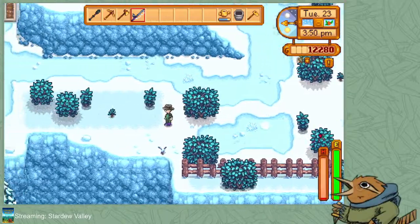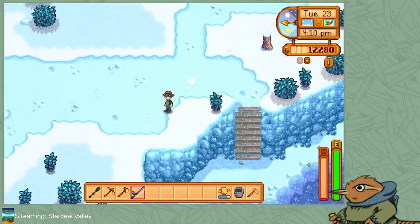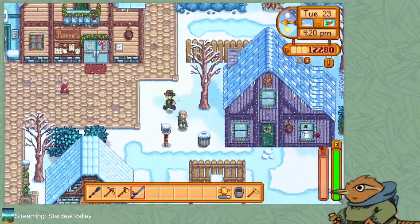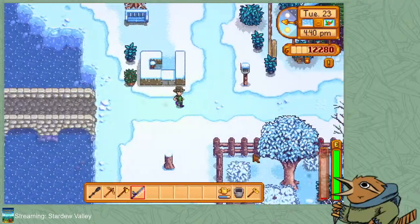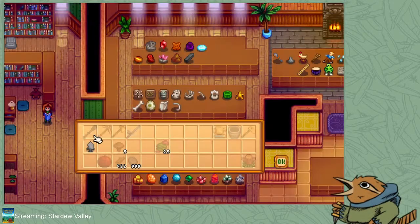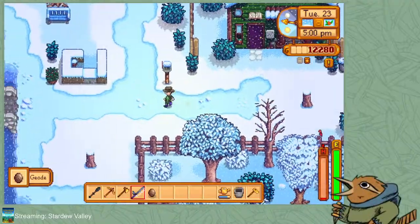Let's go give this arrowhead to Gunther. Wait — Alex, were you hanging out with Maru? That's pretty cool. Maybe he's getting tutored by her or something because he is football. I don't want George to see me digging in his trash, that would be mighty rude. I'm just bleeding out. This is going to go over here — and that's all we're donating today. Nice — love a good geode out of nowhere.